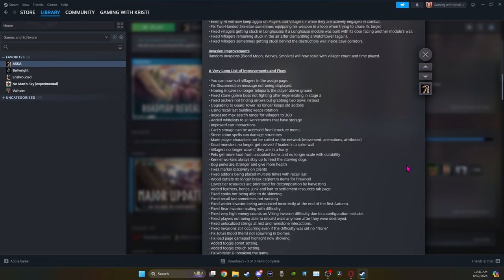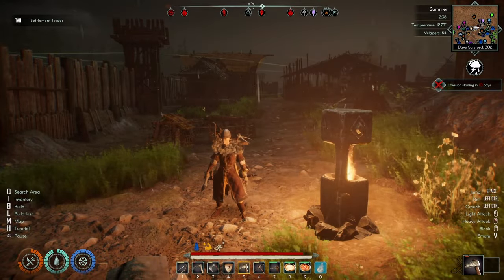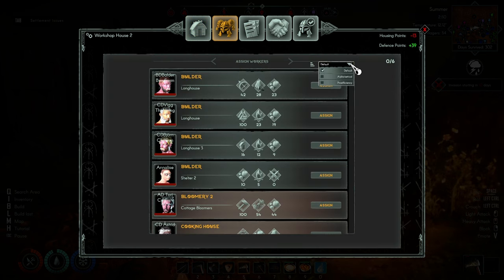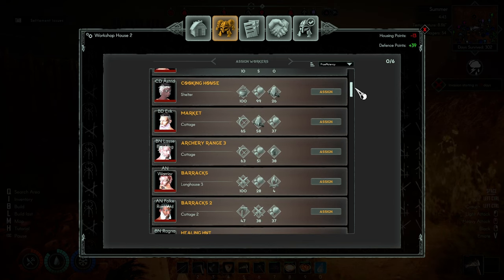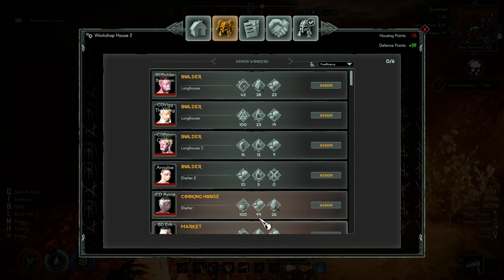They have a very long list of improvements and fixes. You can now sort people in the assign menu, which is super useful. If I go look at a particular workstation, instead of scrolling through the whole list, I can sort alphabetically or by proficiency to find the right people faster. But I need to figure out what the sorting logic is — sorted by proficiency, but according to which proficiency? This workshop would suggest crafting skills should rank high, but that'll need some investigation.